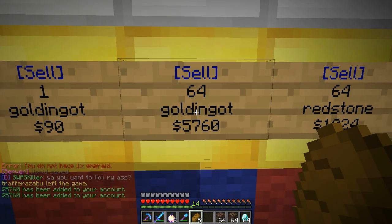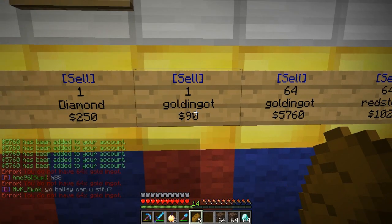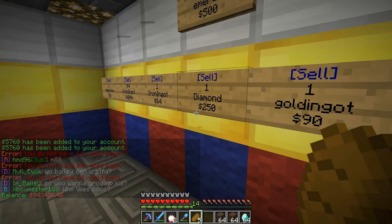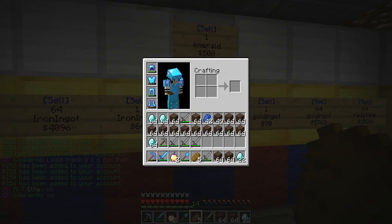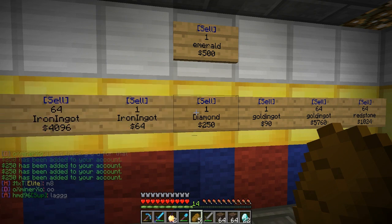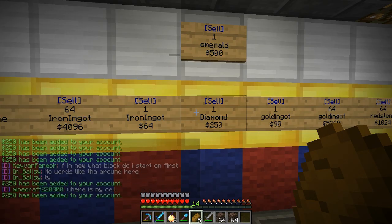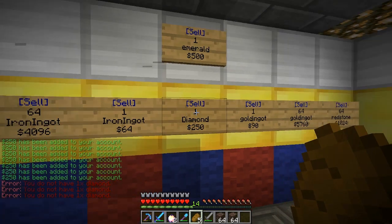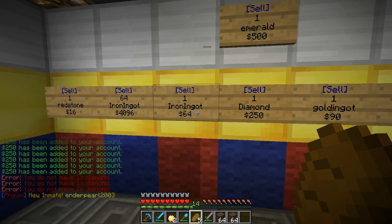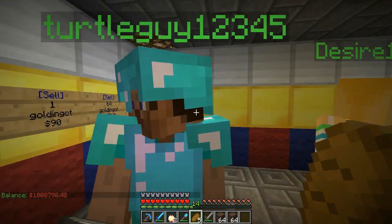I've sold all my emeralds now — I have to sell the diamonds individually. At least you can sell these in stacks, which is awesome. I've got a ton to sell. I think I might be near one million dollars right now. Nine hundred forty-three thousand dollars — that's insane. I'm gonna hit it very soon, probably this episode. Desire gave me 1337, which is pretty cool. I have seventeen more to sell and I'm going to do a balance check. I have a good feeling I've hit a million dollars.